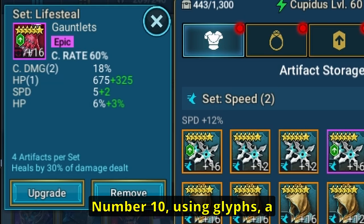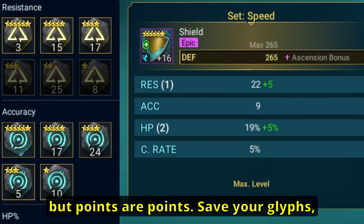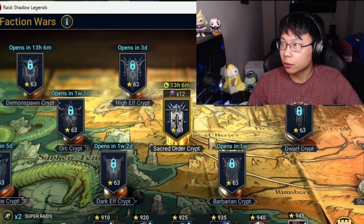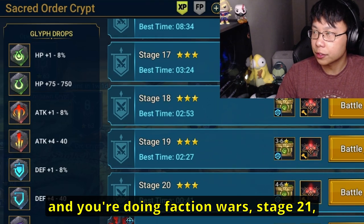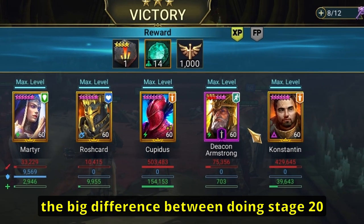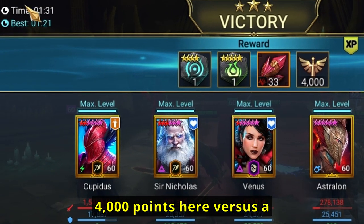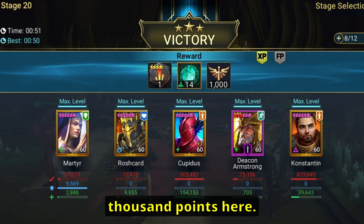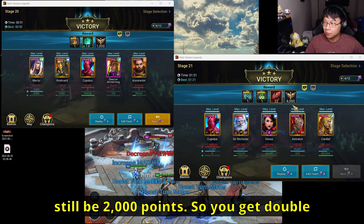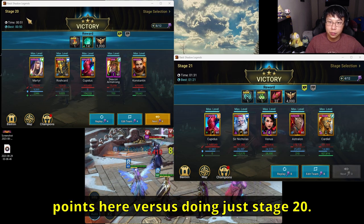Number ten: using glyphs. A smaller way to get points, but points are points. Save your glyphs and glyph up during CVC. Number eleven: faction wars. When you're doing faction wars stage 21, you can get a lot of points. Look at the big difference between stage 20 versus stage 21 — you get 4,000 points versus 1,000 points. Even with two-times battles, that's still double the points of stage 20.